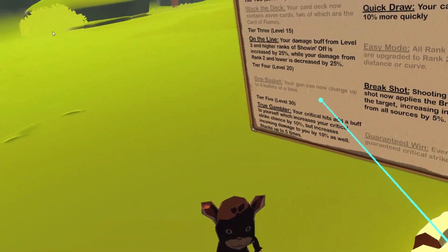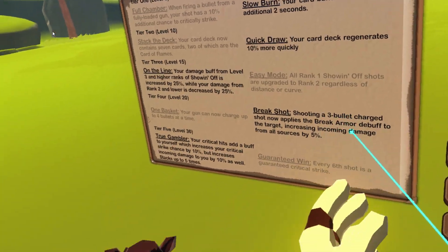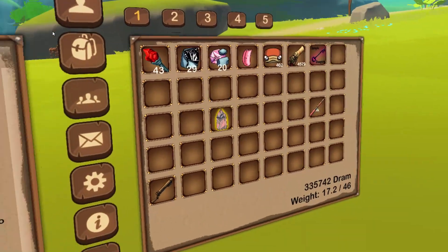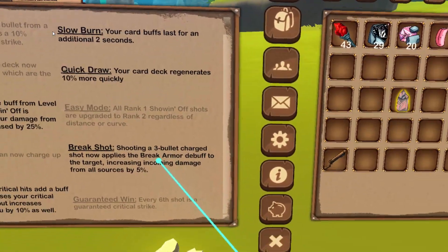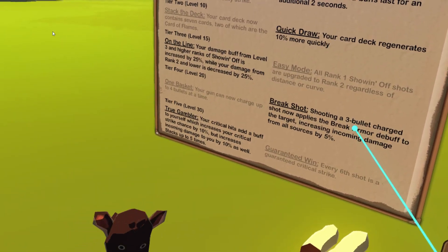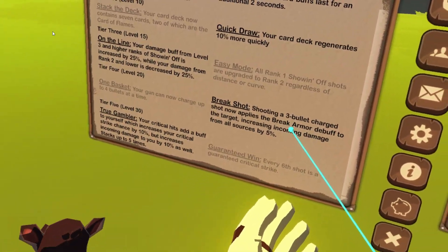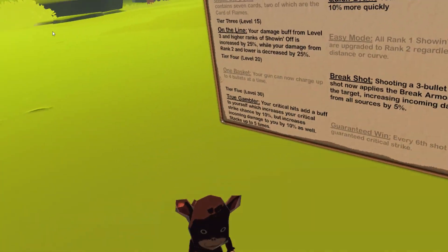You can charge up to four bullets at a time. The talent 'Three Bullet Charge Shot Now Applies Break Armor' increases all incoming damage from all sources by 5%. I take that mostly because in a raid as a Scoundrel it's great to get that 5% damage buff without having to go Bard — Bard gives everyone that 5%, and so does break armor while I'm doing Scoundrel DPS.